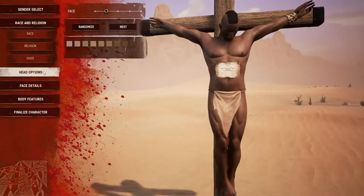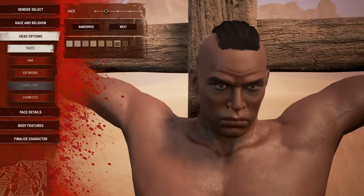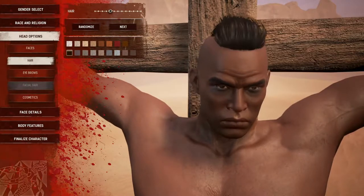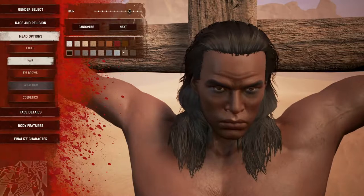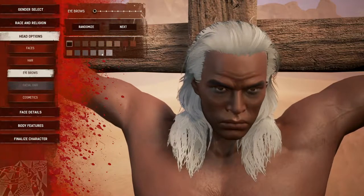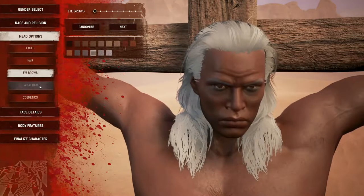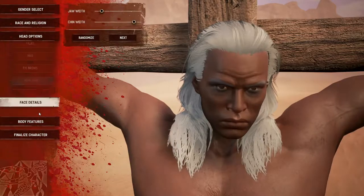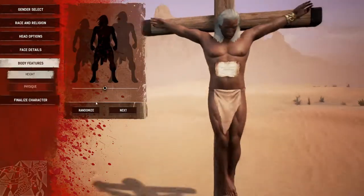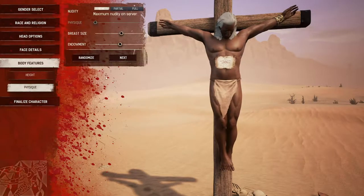Let's change the hair. For some reason there's no facial hair option — it's just not available, maybe they don't have it in yet. We'll give ourselves some white hair. Face details I'm not going to go through. For body features, let's go short physique, and then we'll finalize the character.